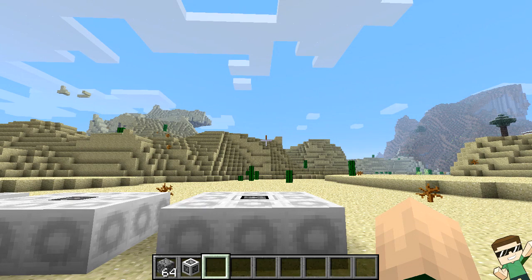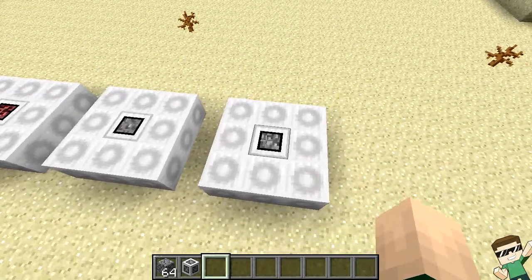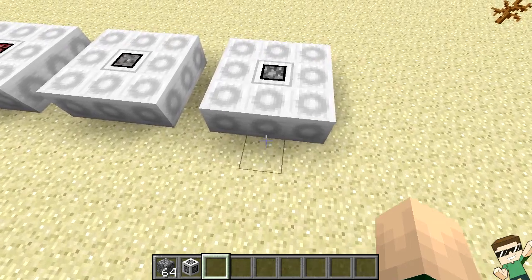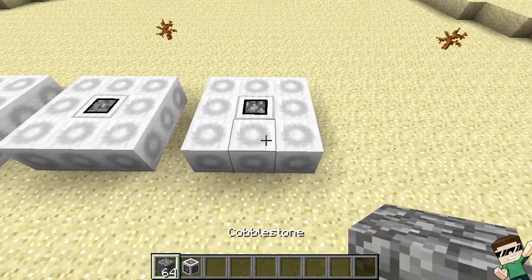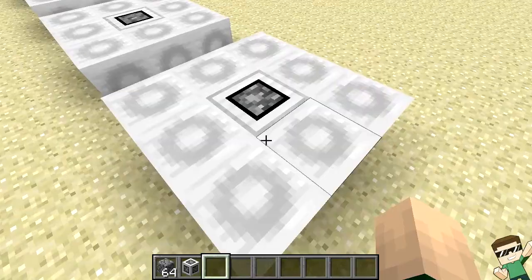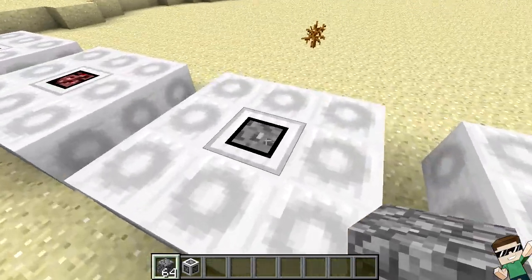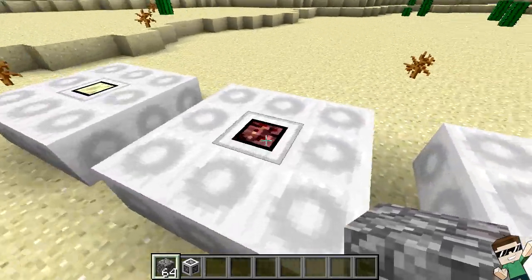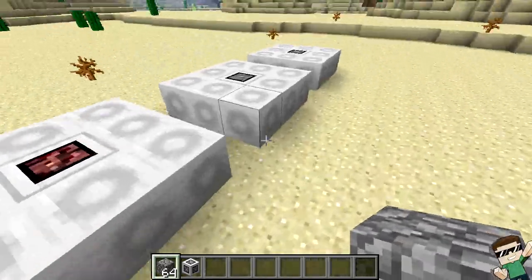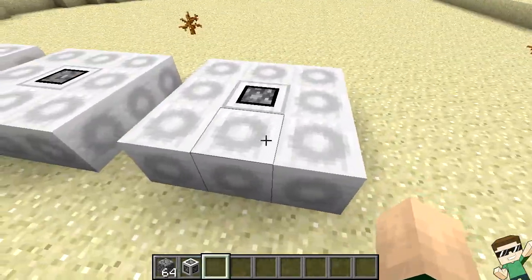Hey, what's going on guys, my name is Josh and welcome back to another Minecraft video. Today I'm here with a pretty cool mod called the Extractinator mod. This is a pretty interesting mod because what it lets you do is extract your items into other items — it's kind of like a conversion mod but not exactly. This multi-block turns cobblestone into other items, this one turns gravel into other items, this one turns netherrack, and this one turns end stone. We'll go through all of these one at a time.